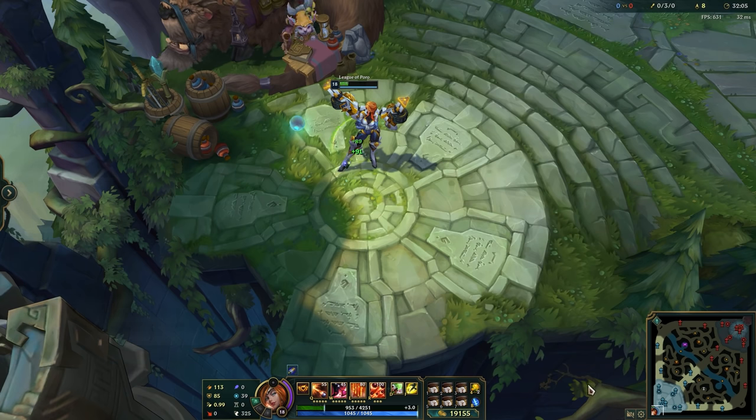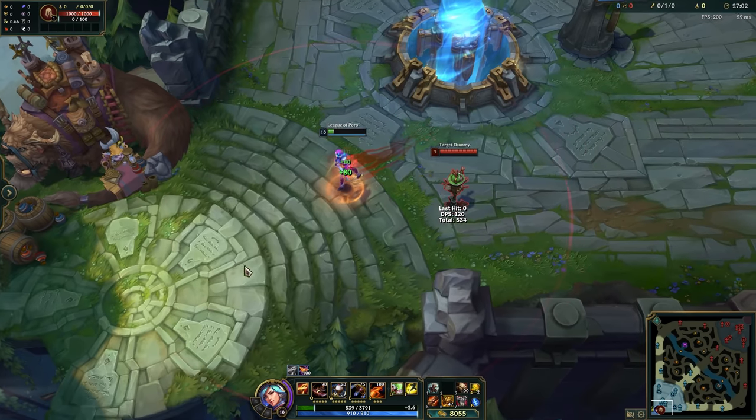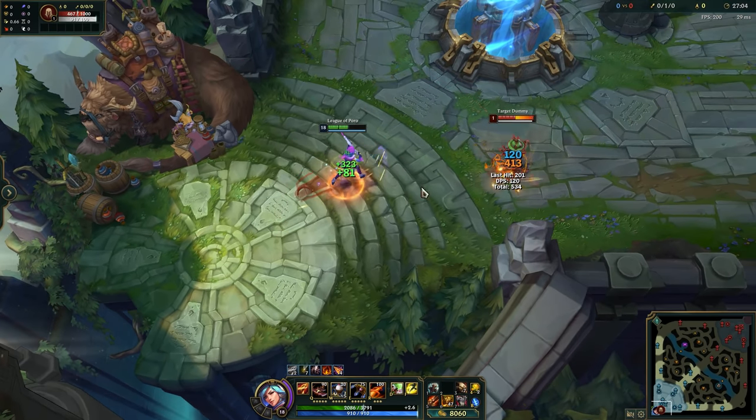Without the Homeguard, champions get only the base fountain healing. Myth busted! Kind of. Do you know any more myths? Let me know and don't forget to feed the Poros, please.